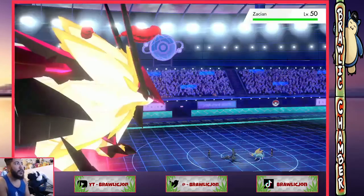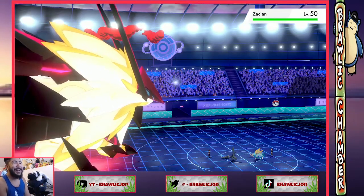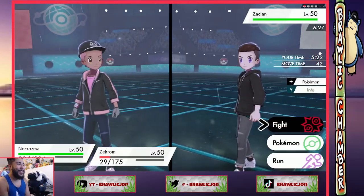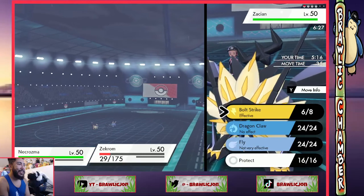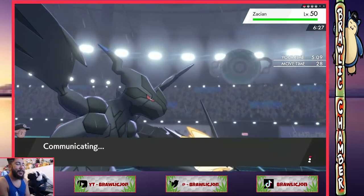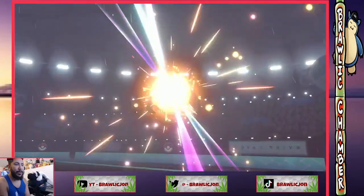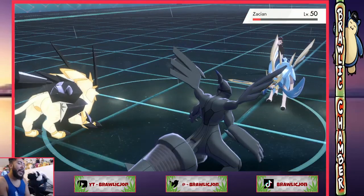It's a 3v1 versus Zacian — I've seen Zacian win these before, so I'm actually scared. Zacian could win this. Alright, there are two turns of trick room left. Let's just sunsteel strike into the Zacian. I could earthquake-protect I guess, but we'll bolt strike and try to get some chip damage down. He's probably gonna protect. Okay, no protect. Alright, here's the big sunsteel strike. That crit doesn't really matter though.